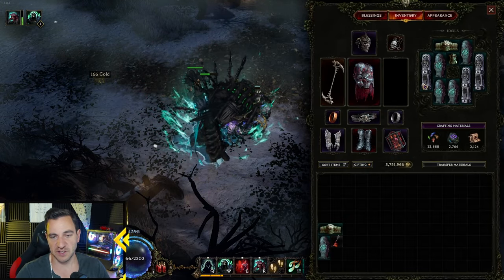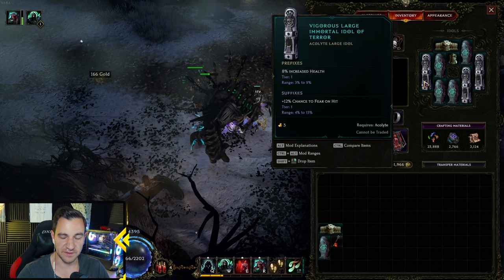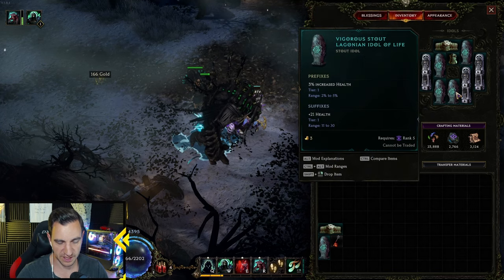Idols are super simple with Acolyte, especially Necromancer. It's just health. All of them — health. Very simple.